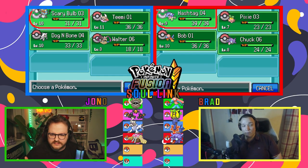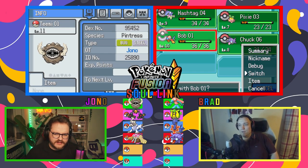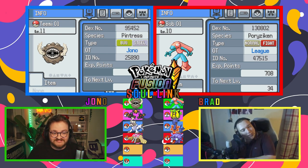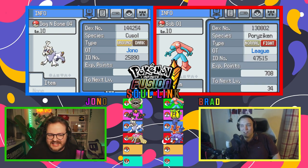Do you want to do a quick recap for the viewers at home? Yeah sure, I'll try and do it in chronological order. I'm going to move my team around so it is in chronological order. Starting first, we have Bob the Porygon Blazer fusion, linked with Teami — the Pincer and Fortress fusion.